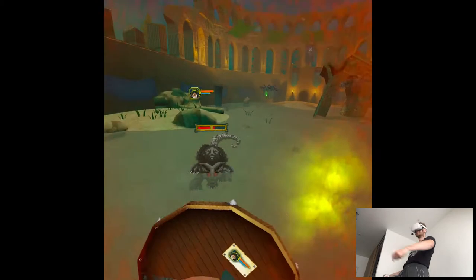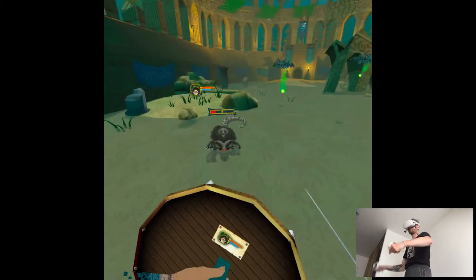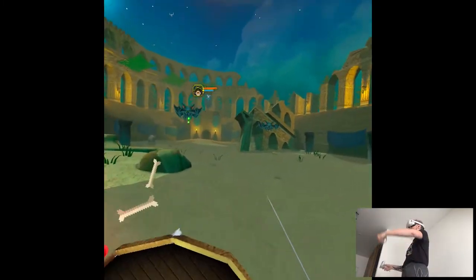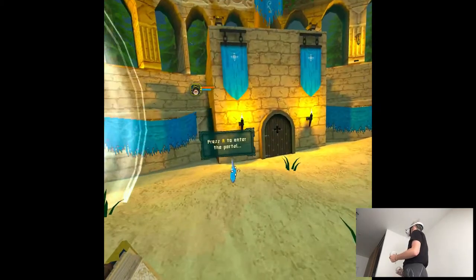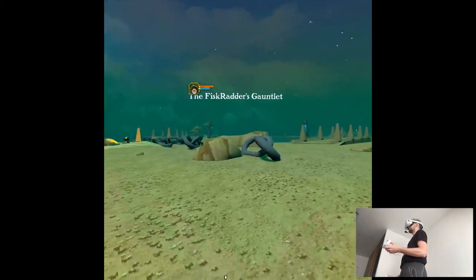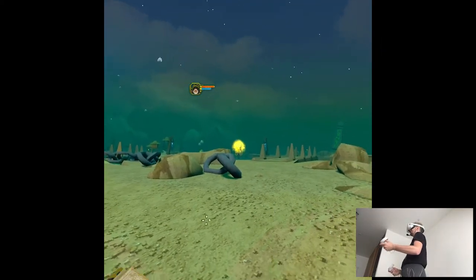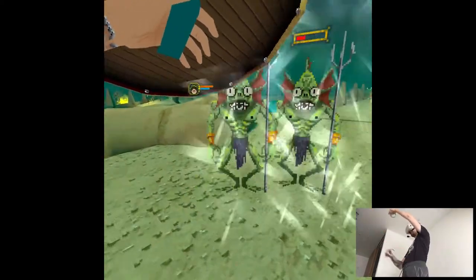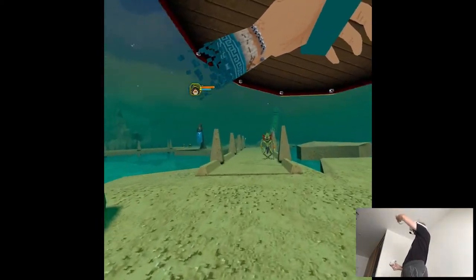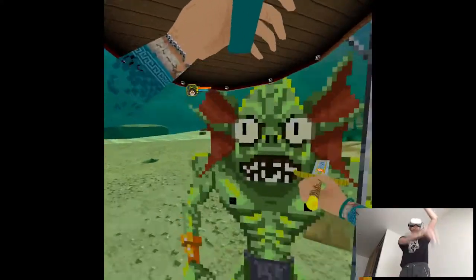Except this dude was not here. Press A to enter the portal. So you have time to get your upgrades and stuff like that. Nice. He's switching locations. That's fun. So now we have a dynamic Colosseum as an arena. Much preferred this style.